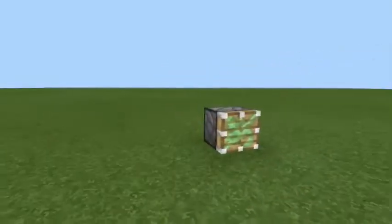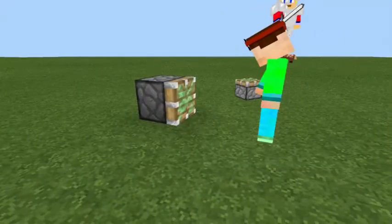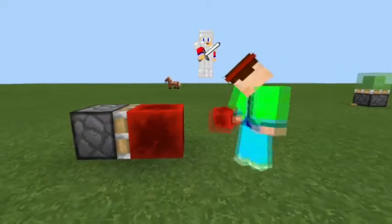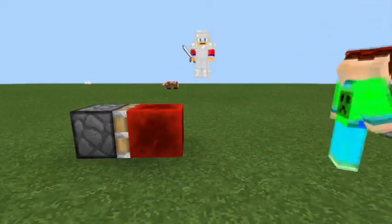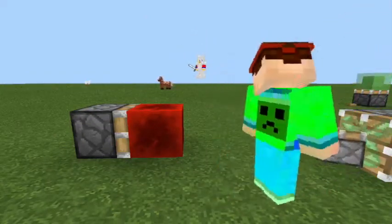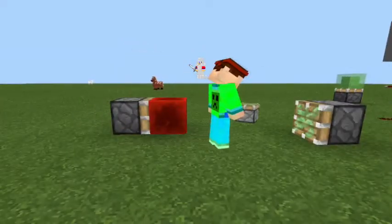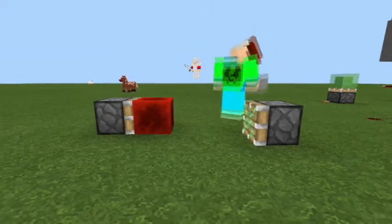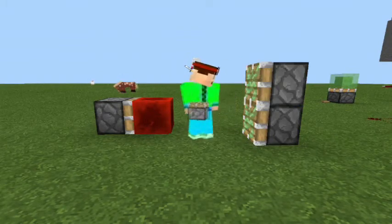You need a piston placed like this — this is for the redstone block, which in turn will power this piston that's going to be pushed. And now you need another piston on top of it.